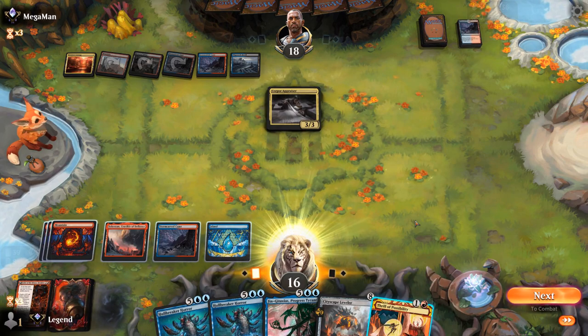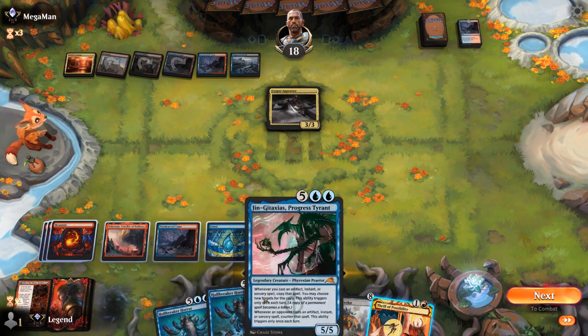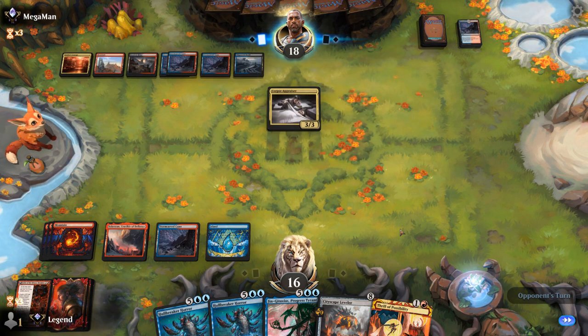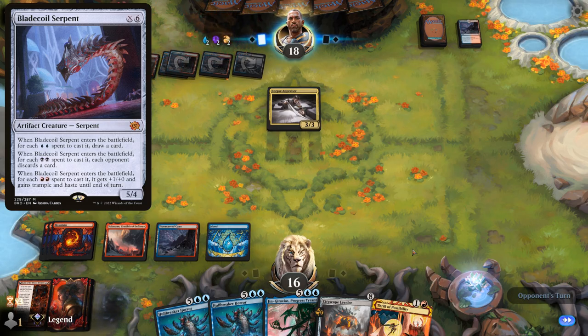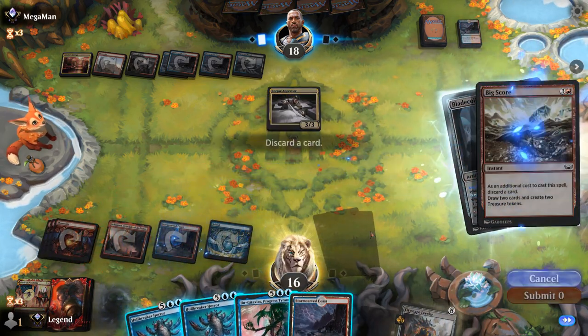I'll Thrill main phase since I desperately need to hit my land drops, then ditch a Cityscape Leveler or another Hullbreaker. Leveler potentially gets exiled by a Corpse Appraiser so there's reason to wait on Thrill until the opponent's turn. I'm still trying to cast a seven-drop next turn, so even though I missed a land drop it doesn't matter since all lands are untapped. Opponent carefully tapping their mana implies Blade Coil Serpent — and yes, there it is. So discard Leveler, draw, and there's a Bigscore. I'll discard Hullbreaker.